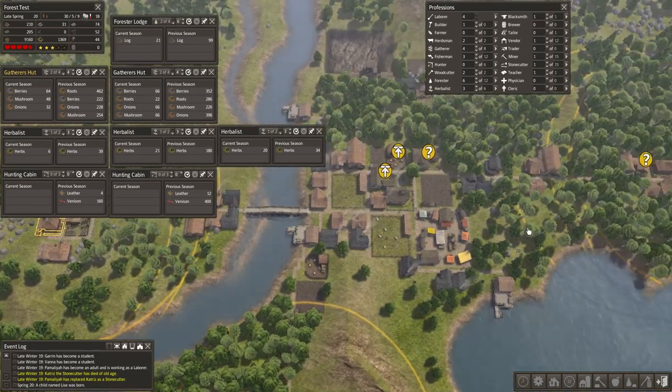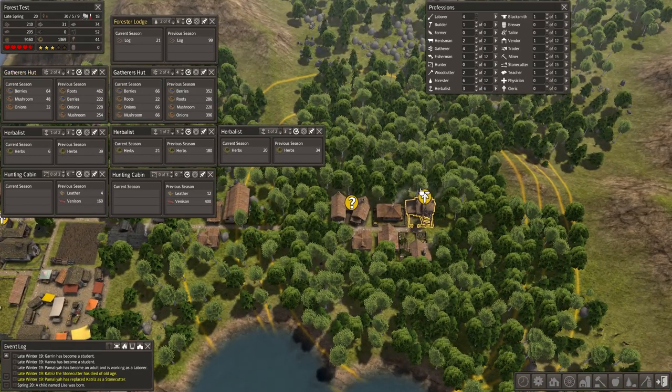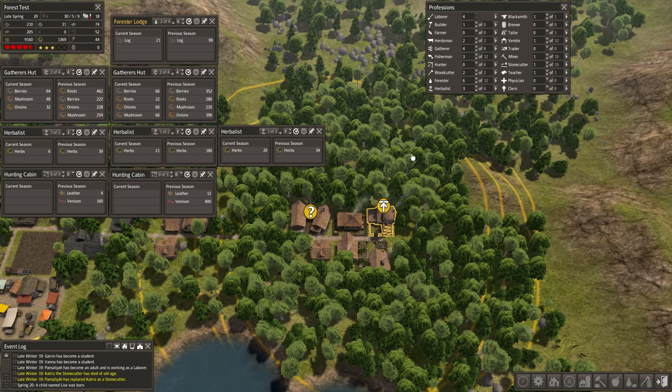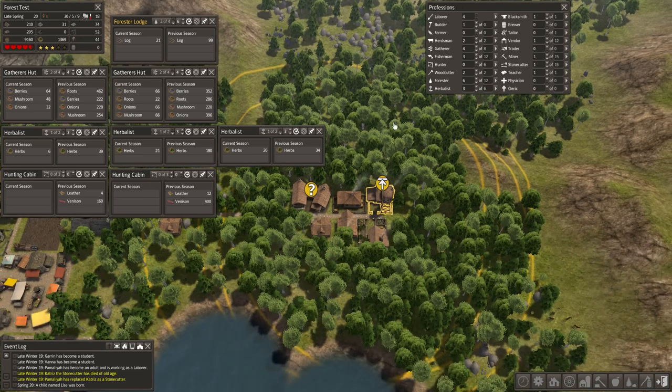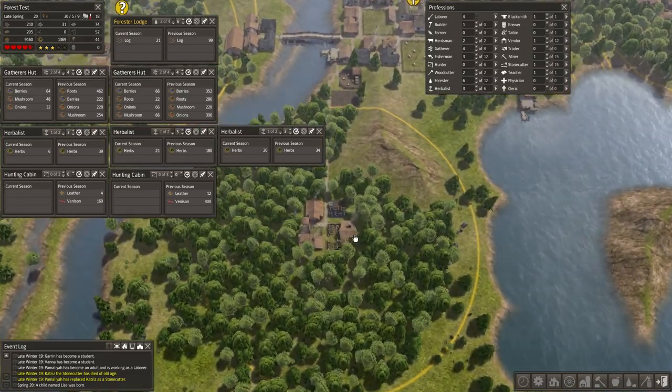It's got all three things. Over here, we have an area that was never clear cut either, and it has the same three buildings plus a forester's lodge. The forester will collect items — it will collect rock, it will collect iron, it will collect wood — and then it will replant trees at the same time. And then we have a third area here, which actually doesn't have a hunter's lodge — that's the only thing that differs.